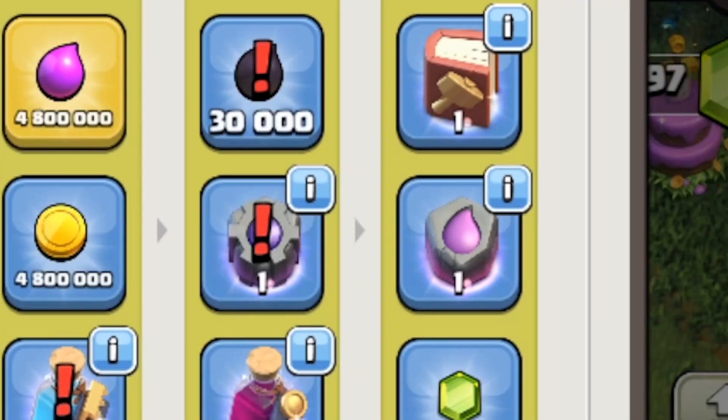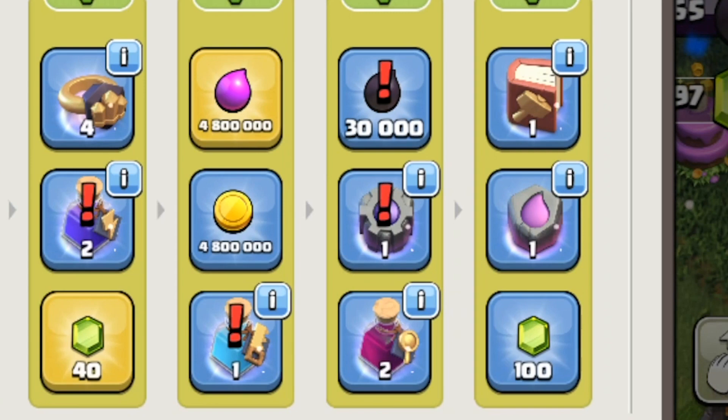I've got a rune of elixir, a rune of gold. And then on top of that, we also have a book of building, a rune of elixir, as well as other resources from the clan games that we haven't claimed yet. And we've got the 10% reduction from the brand new season pass. So guys, absolutely set up to smash this first day of Town Hall 14. And I hope you guys are really going to enjoy this video because I'm super excited. So let's get into it.